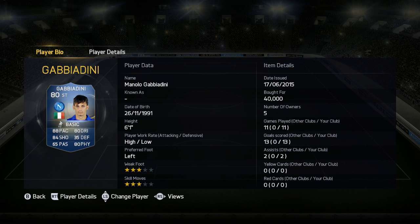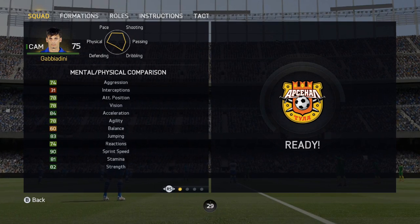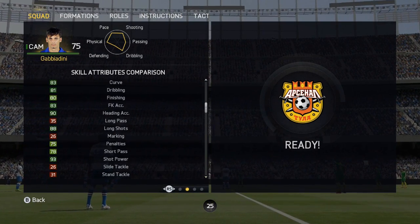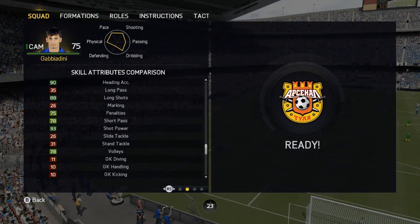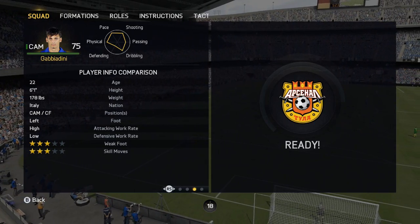Hello, this is Dango 1867, hope you're feeling alright today because I am tiki d boo. We've got the Manolo Gabbi Adini Team of the Season card, the Napoli striker, the young up-and-coming Italian superstar. He has got some amazing stats, he's really really good anywhere between CAM and striker. I played him up front just to get him a few more goals and see how he was in front of goal.